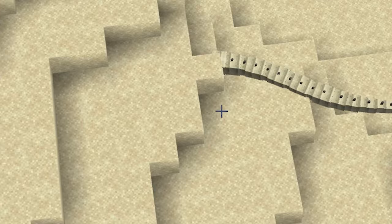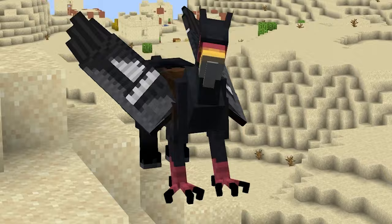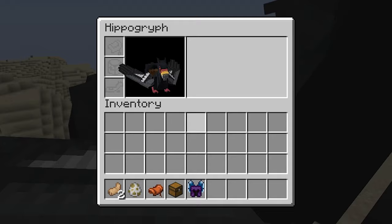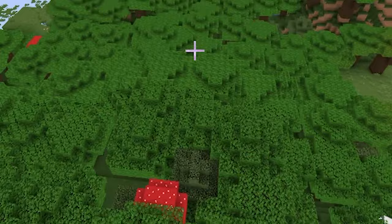While traveling sandy biomes, be aware of death worms as they can prove to be a bit of a problem early game, but you can obtain their eggs and tame yourself a mini death worm. It's worth knowing that early game you can get a flying mount if you simply tame a hippogriff — you can do so by dropping rabbit feet near it. Once tamed, they can carry chests and be armored up, which is pretty useful before obtaining a dragon or an elytra.